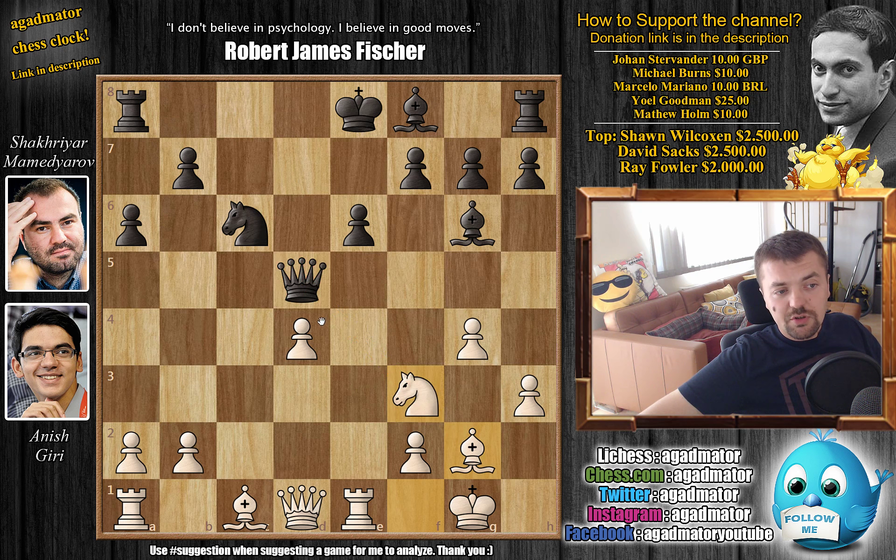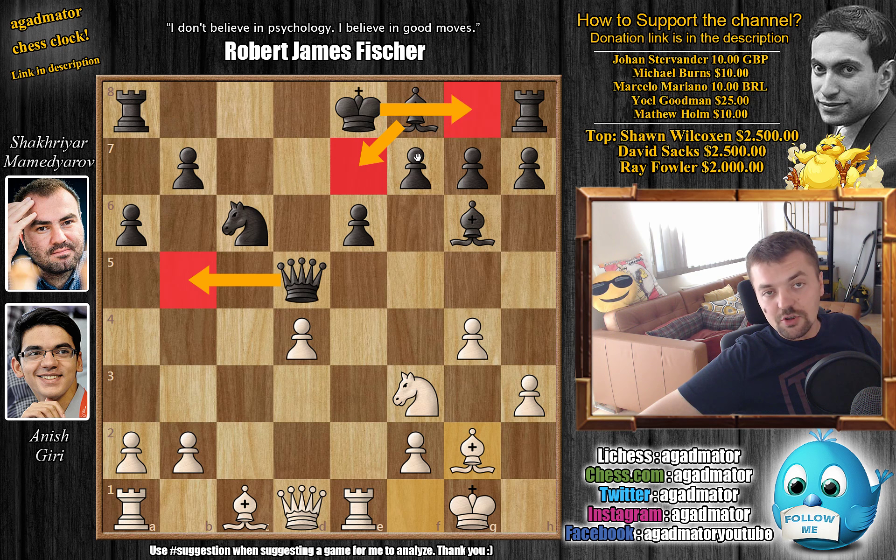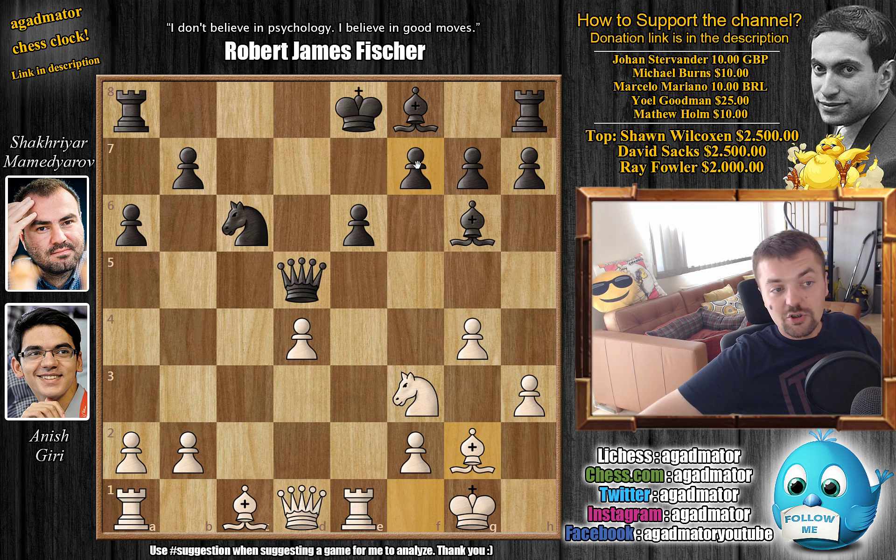This has all been played before, but now white is already threatening some discoveries — the bishop is aligned with the queen on d5. So here you either want to move your queen away, or you just play bishop to e7 and get ready to castle your king to safety as soon as possible. But here Mamedyarov actually plays queenside castle.